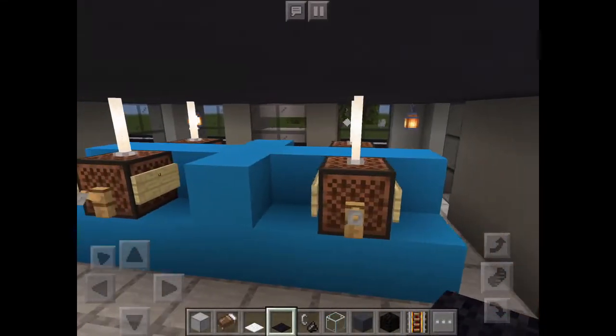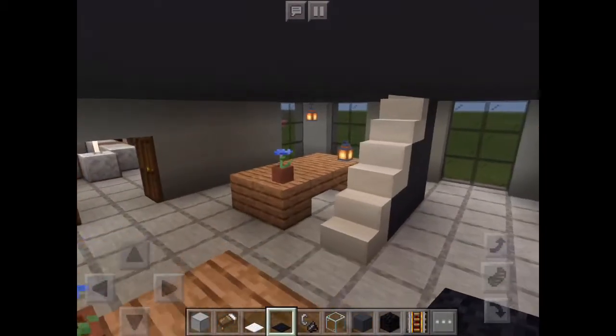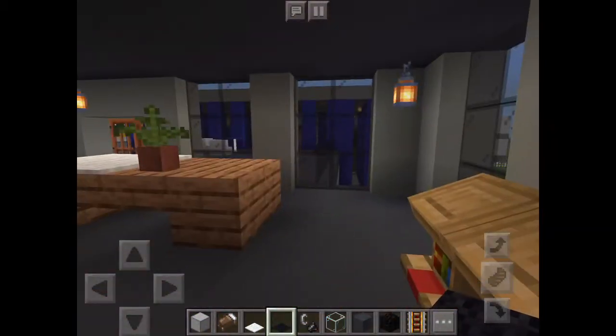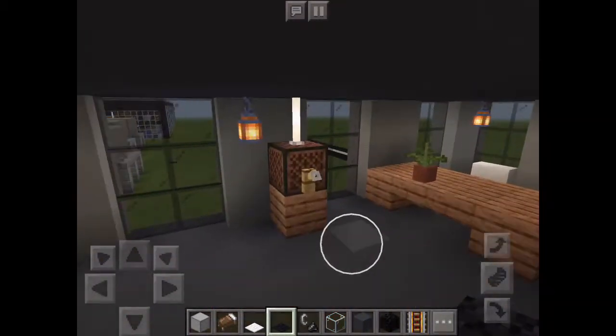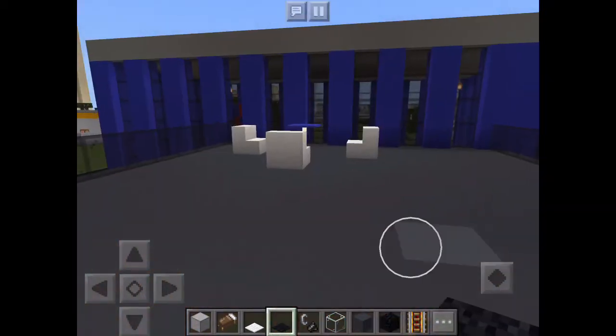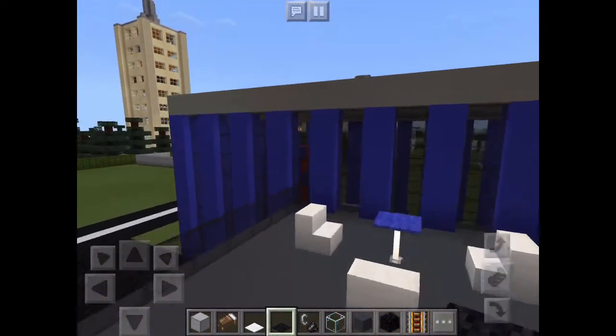This is the first office. If you're wondering what those boxes are, those were supposed to be old-style telephones — I know I didn't really do a good job designing them. Here are some more offices, and there is also an entrance to the rooftop, which is pretty cool.